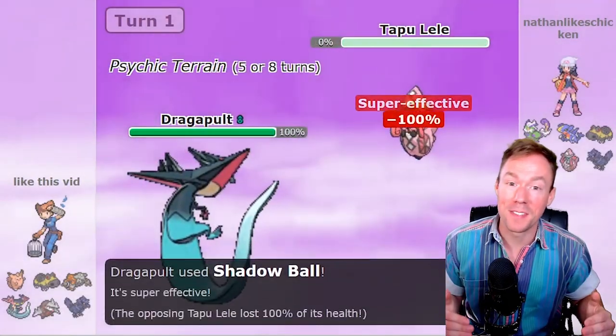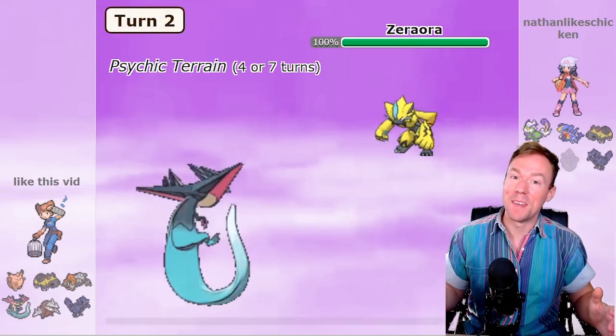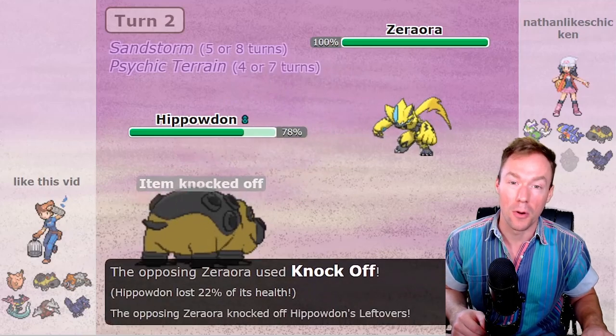One of the biggest mistakes I see newcomers make in competitive singles is not understanding the difference between a counter and a check. It might seem like I'm nitpicking, but trust me when I say that it can make the difference between you winning a game or getting 6-0'd by a single opponent Pokemon.